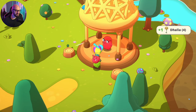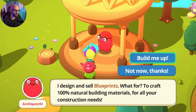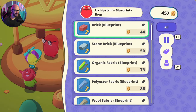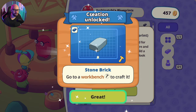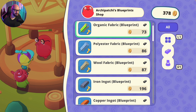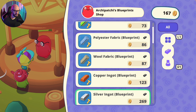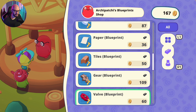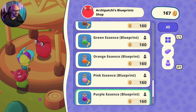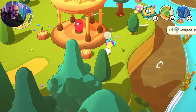We got a blueprint vendor here — he designs and sells blueprints for crafting natural building materials. Hey, stone brick blueprint! There we go, we finally got it. And we can also get iron ingots, silver, gold, copper, and glass blueprints. Oh my god, there's going to be so many things I'm going to need — including rainbow essence blueprints. We're definitely going to have to keep on collecting stuff.